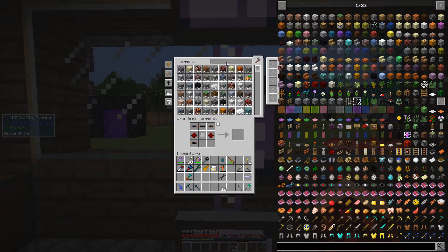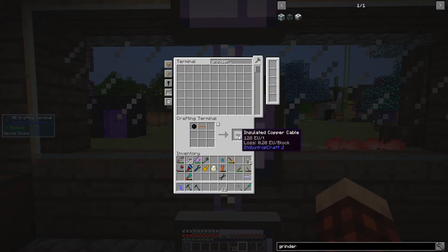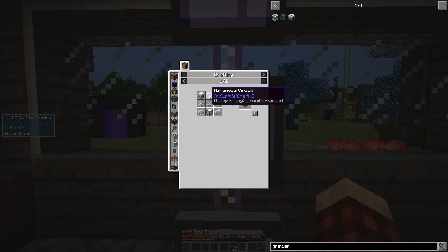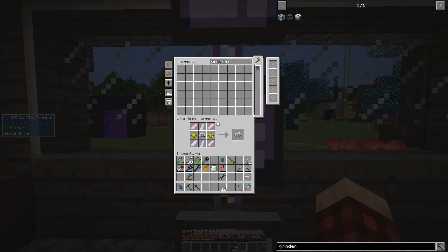Alright, the grinder is what we are making — the industrial grinder from Tech Reborn. We need three of these to start with, so we need to make some of this stuff. We need this, this, and this — one, two, three. And then can we make these guys? One, two, three — good. Alright, so that's done. We need an industrial electrolyzer, which requires two more advanced circuits.